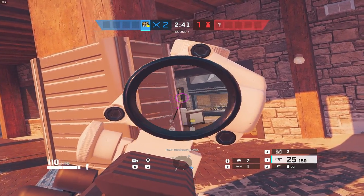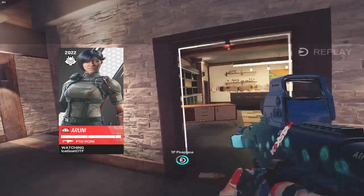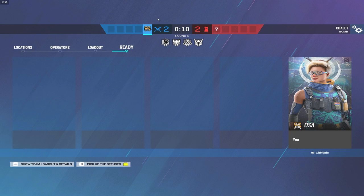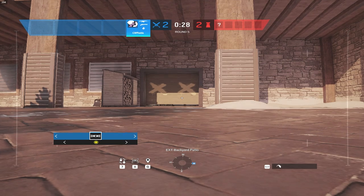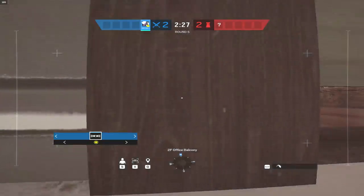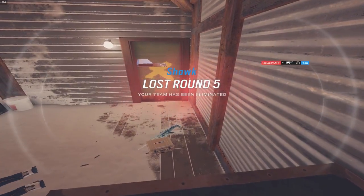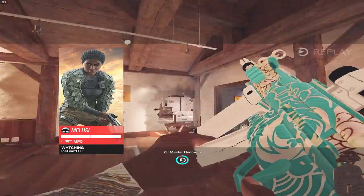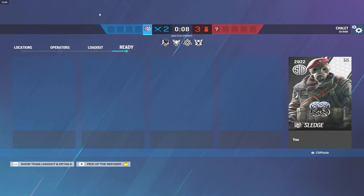Well played — I gotta give it to him. I knew he was on this doorway, I just didn't expect him to fully swing it like that. All right, we're going 2-2. I'm gonna go Osa again — I really didn't get a chance to have a gunfight. Sounds like he's Melusi, so I might hop off Osa and go Yana instead. Could I do my little canine strike here? Nope — he wall banged me. I got shot through the wall and the door. That is tragic.